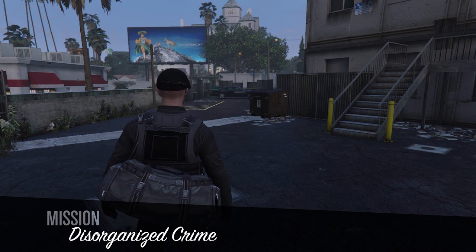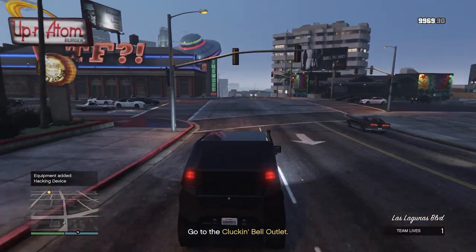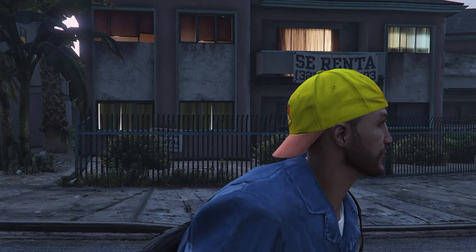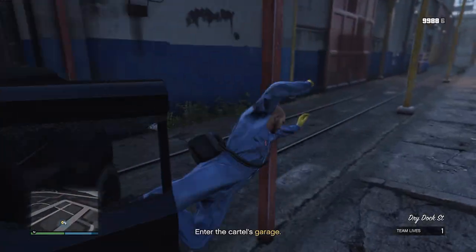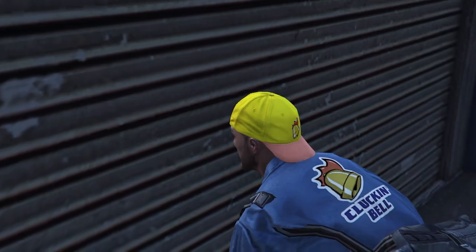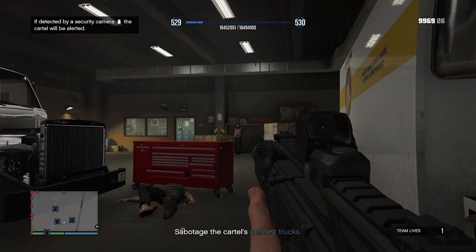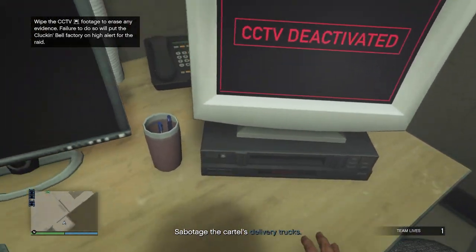Next up is Disorganized Crime. We've got to hack two vans to get the location of the lock-up and then go and disrupt the delivery trucks that are there. For this mission, just hack both vans and don't bother with the outfit — it's totally unnecessary and just wastes time. Once you've hacked those vans, head to the lock-up and go inside. Choose a suppressed weapon to quietly take everyone down, making sure to avoid their cones of vision. Once everyone's killed, go to the room at the side of the building and disable the CCTV.